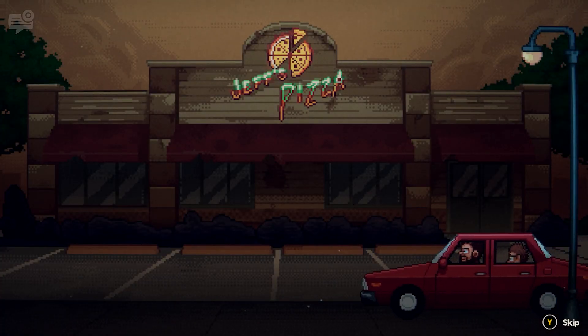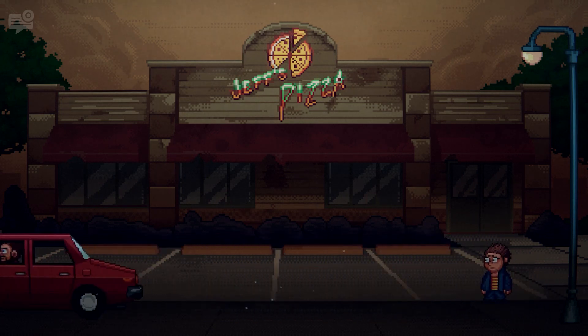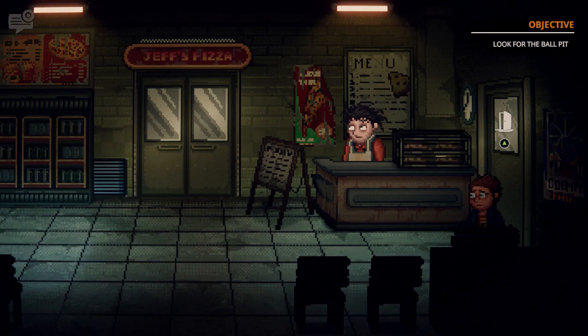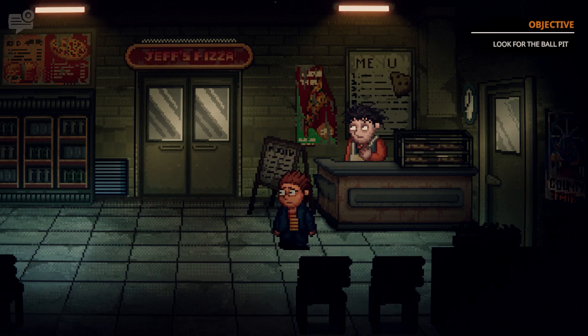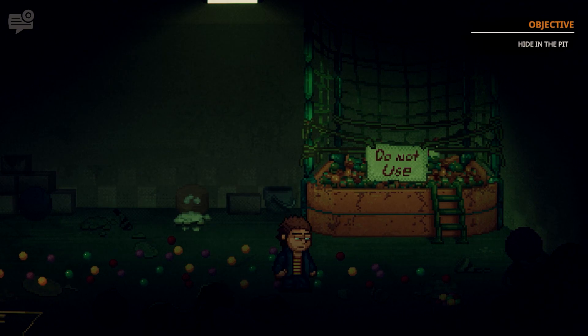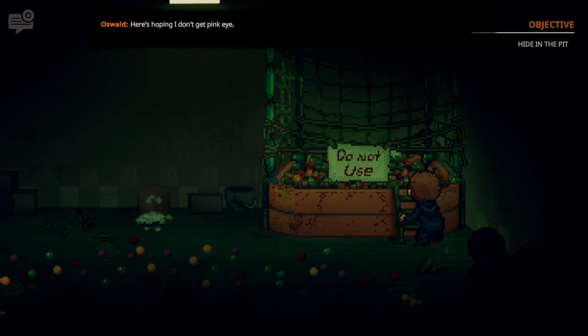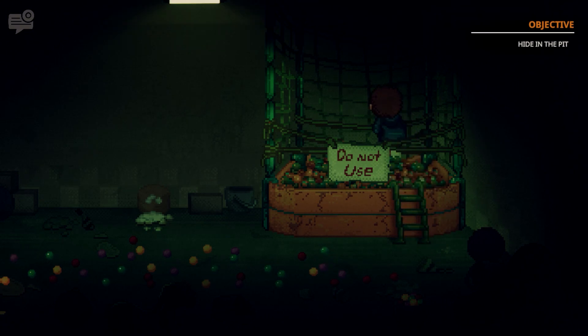The narrative for Into the Pit is that you're a young kid whose dad drops him off at this old pizzeria. Your dad's got fond memories of the pizzeria from when he was a kid and speaks of this secret ball pit. Now though, it's a run-down old place that's practically empty. You go in search of this ball pit and it turns out that for some reason the ball pit is a portal between present day and 1985, which was infamously the year of the first Back to the Future movie, and there'll be plenty of those references.